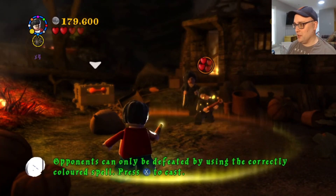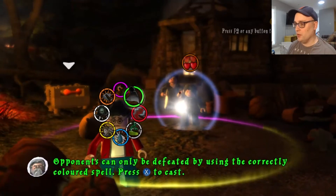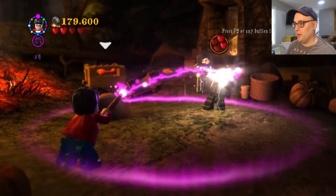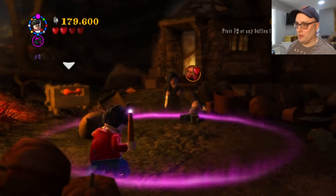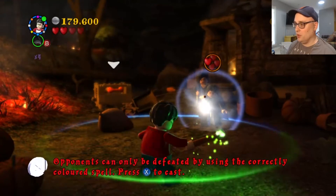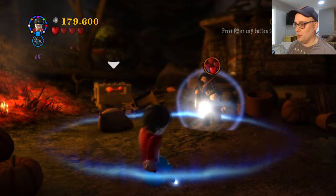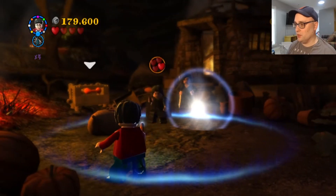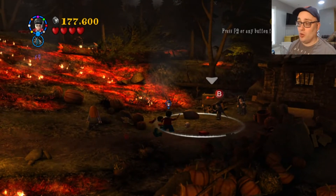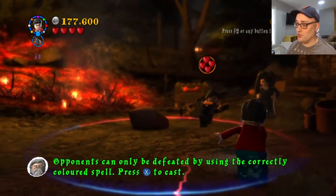I shouldn't be losing duels. This is not that difficult. Oh, you wanna Reducto, huh? Oh, now you want a purple. I gotta be a little careful with this shield because I can't attack too early. Get out of here with your Defendo bullshit. Oh, now you wanna get wet again. There's zero warning time with Aguamenti, man. Aguamenti just murders your ass straight out.